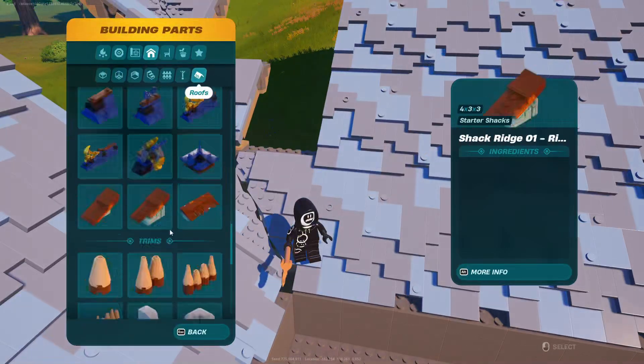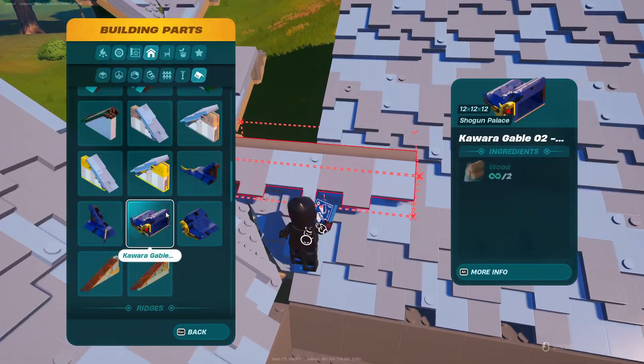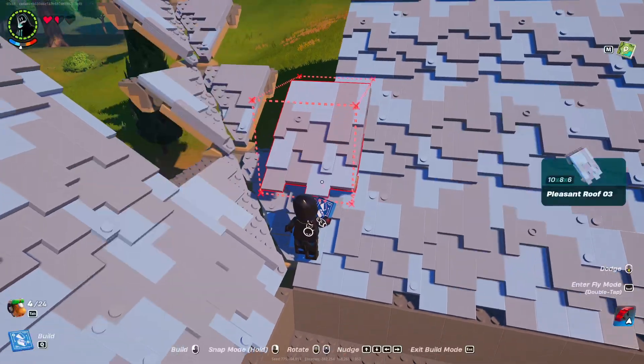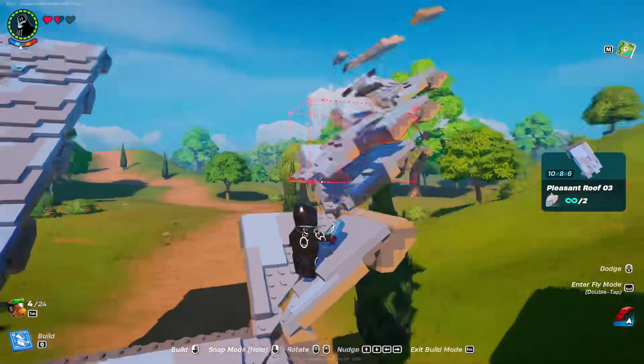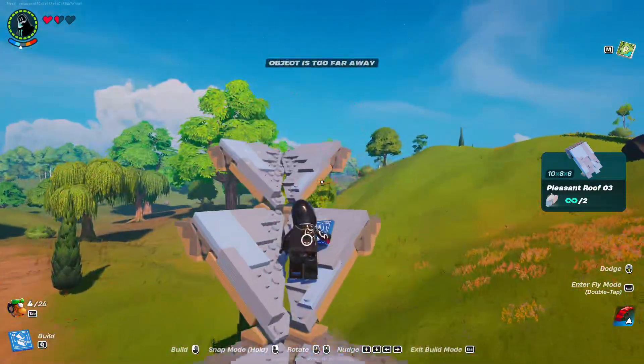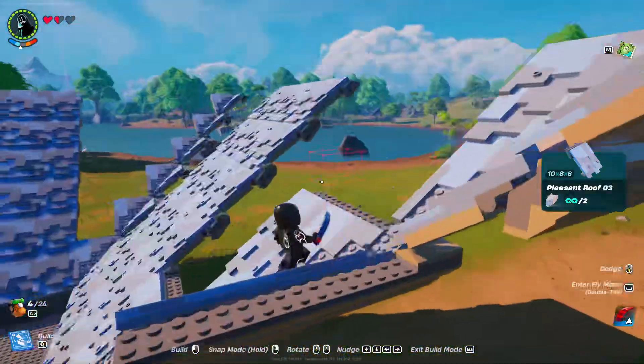Once we have all the corners in place, grab yourself the pleasant roof 3 and place them just as I'm doing on every other roof. So place them here, skip the next one, place them here, skip the next one and place them here. Go ahead and repeat this all the way around.